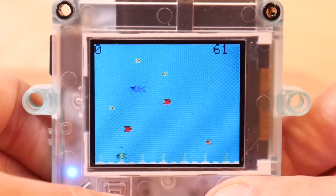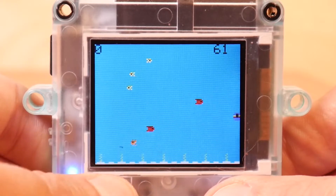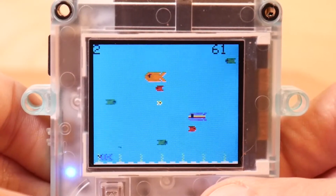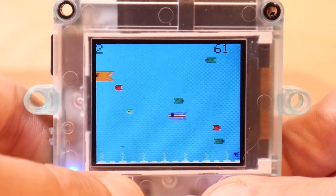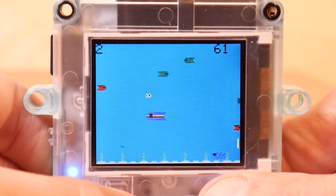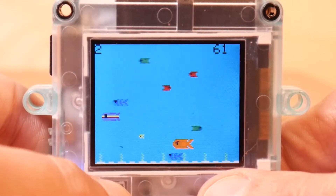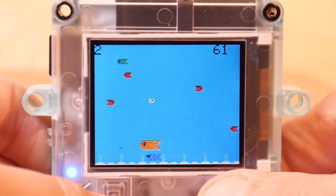And here we go, time to eat some fish. You of course are the tiny little yellow fish, and the only thing I can eat when I first start is other little tiny yellow fish. Fortunately the fish are color-coded so you don't have to worry about estimating the size.